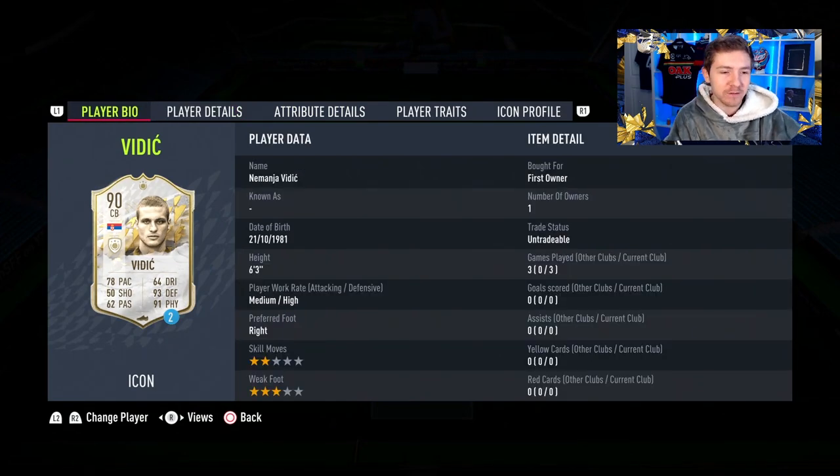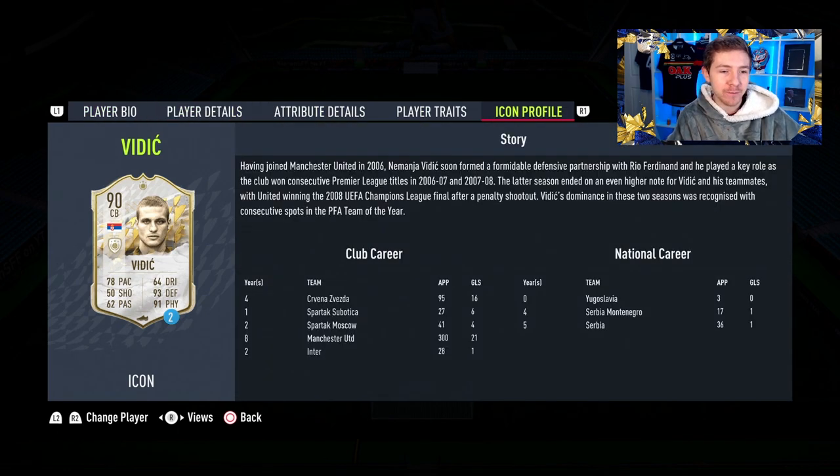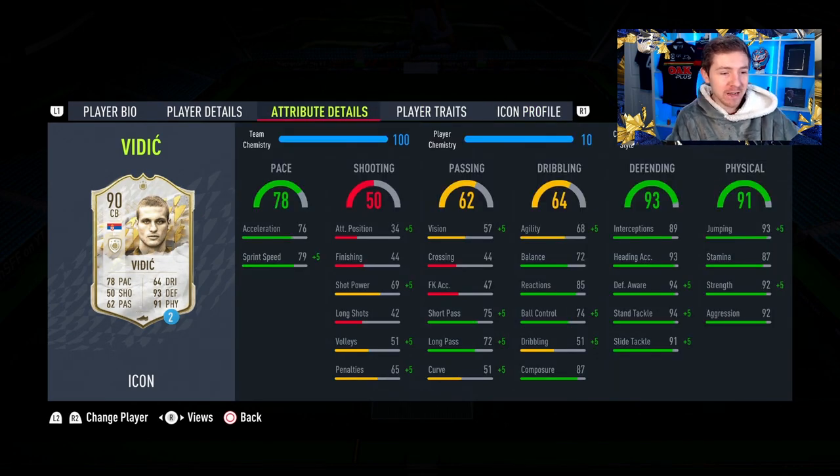So 2-star, 3-star obviously doesn't matter too much with a CB, and medium-high work rates. He stands at 6 foot 3 which is great. Couple of traits as well, and there's his career stats if you are interested. But in terms of in-game stats, as you'd expect from a Vidic card, ridiculously good physicals and very premium defensive stats.